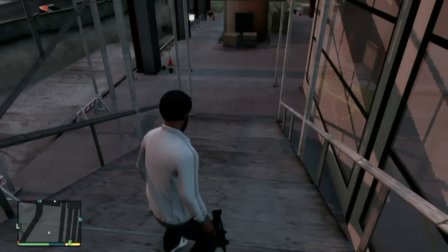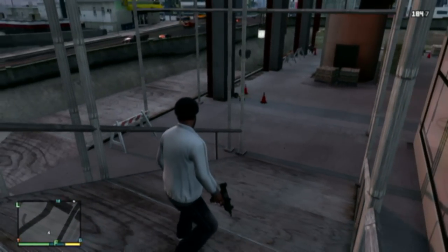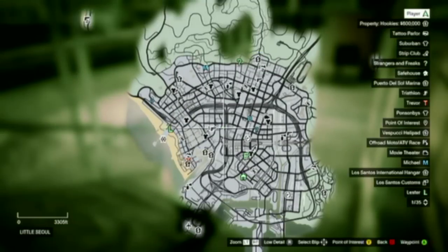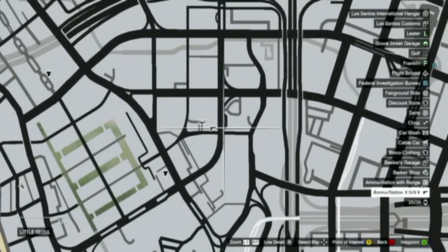Hey guys, what's up, it's iLoveBananas here and today I'm going to be showing you the location of the construction site in Grand Theft Auto 5. The first thing you want to do is go to your map and look for this location where I'm at. If you find the gun store, it's directly to the right of the gun store.